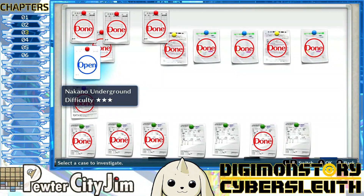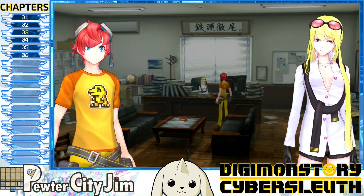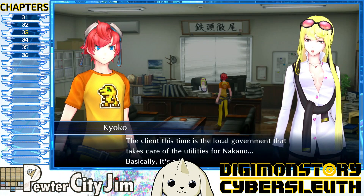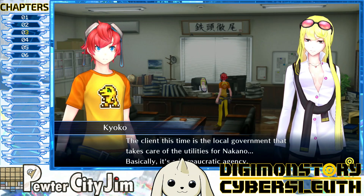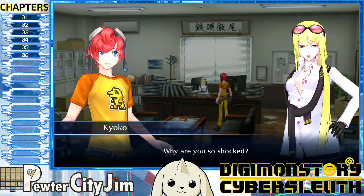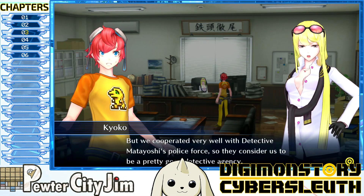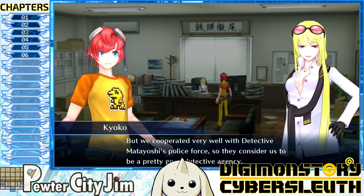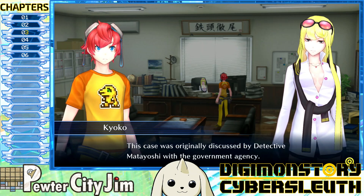We can get a farm development kit and a whole other island from getting one of those. I'll explain all the details. The client this time is the local government that takes care of the utilities for Nakano — basically a bureaucratic agency. Of course we specialize in the supernatural and complex cybercrime, so we usually have a very specific clientele. We've received a case from a public agency — quite a rare event. This case was originally discussed by Detective Marioshi with the government agency.